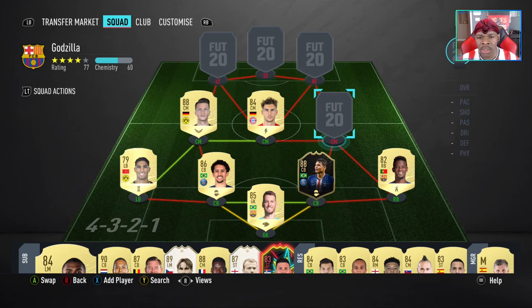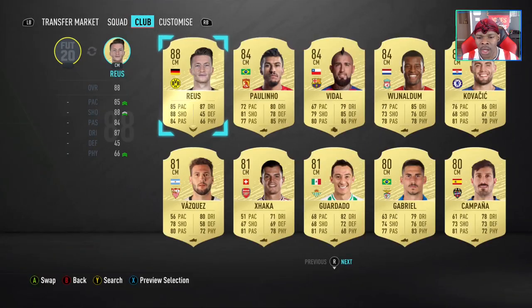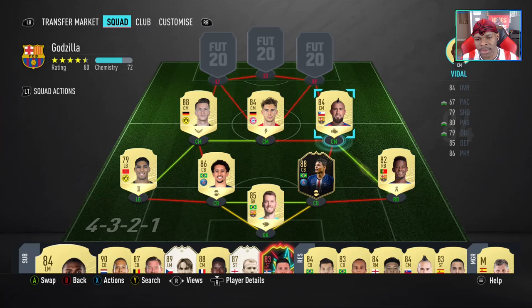Last but not least on the right-hand side, we have Arturo Vidal — of course it's a Barcelona player on the right-hand side. Vidal's great on the inside. Engine chemistry style. I wanted to give him a bit more pace, but I wanted to spread it out a little bit to keep up with everything.